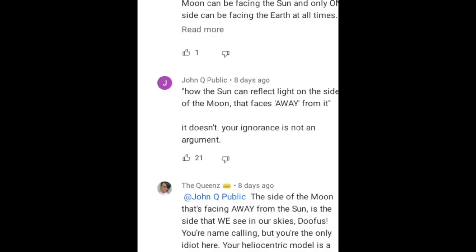Someone replied by the name of John Q. Public saying: 'How the sun can reflect light on the side of the moon that faces away from it — it doesn't. Your ignorance is not an argument.' The host says he wouldn't have put it quite like that, but yes.